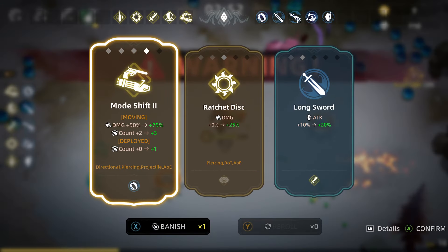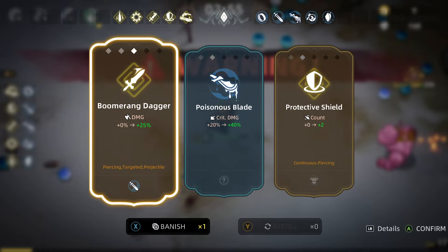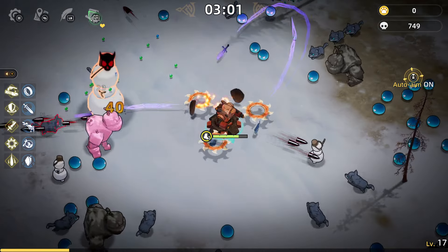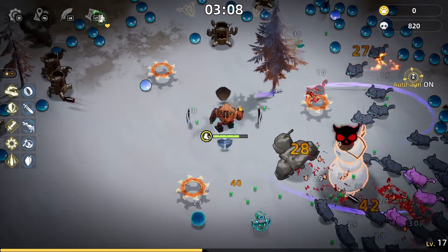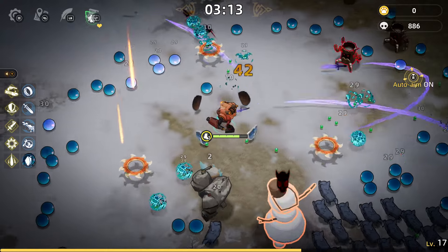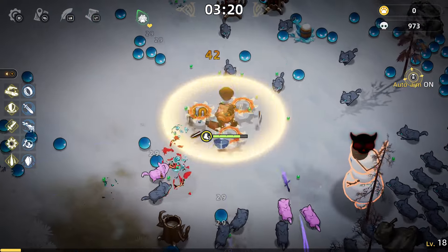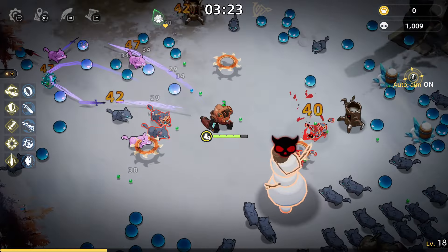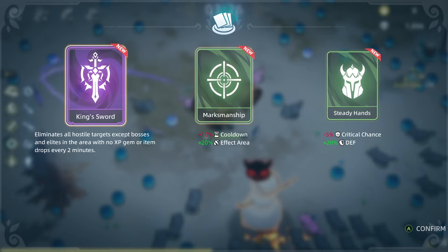We still haven't made it to the wanderer or the traveler. Let's do the shield — I want to get that going. You really feel the movement speed loss and not having the dash with this character. Let's do more boomerang because I know I can get the ultimate for that. This gives me a card — let's do the King's Sword: eliminates all hostile tyrants except bosses every two minutes.